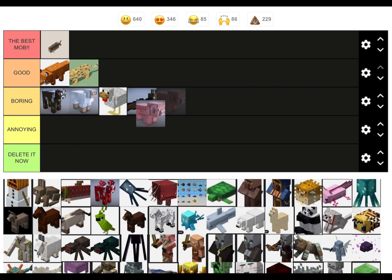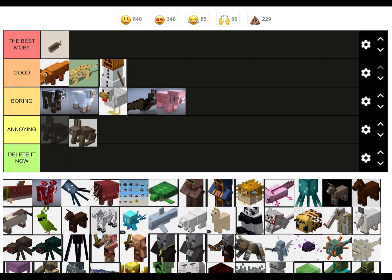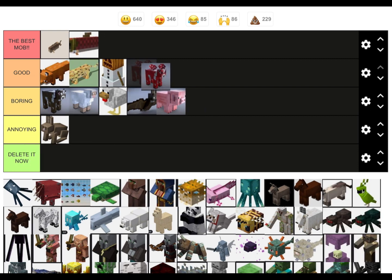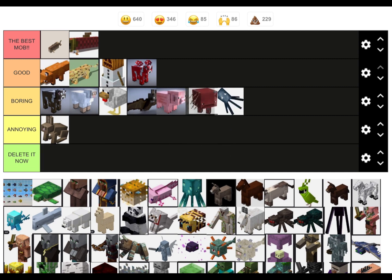Ocelot: good boy. Snow golem: they are useful for the snow farm so I might put it in Good. Bunny: annoying, because they're annoying to get — if not, I would have put it in Boring. Fish mushroom: Good. Squid: they don't do anything, they have no purpose.